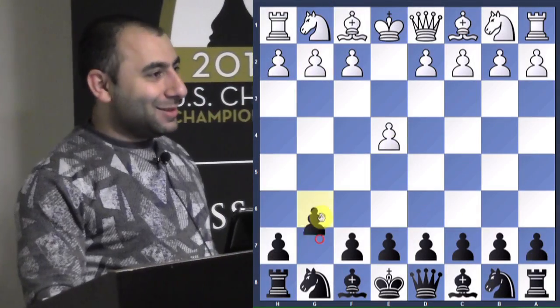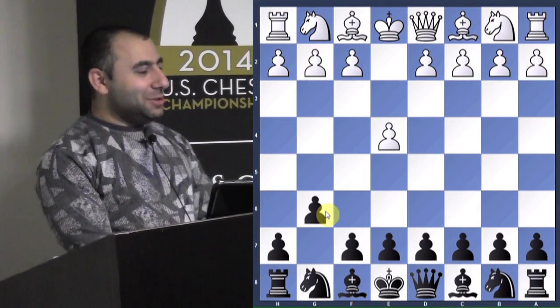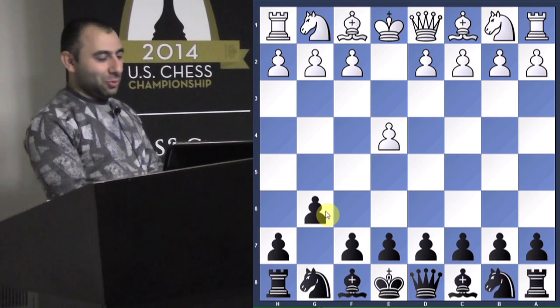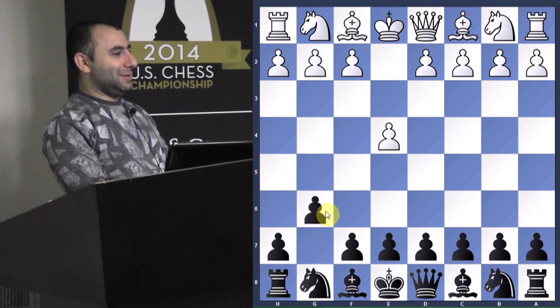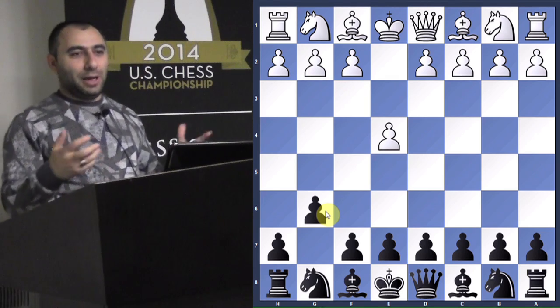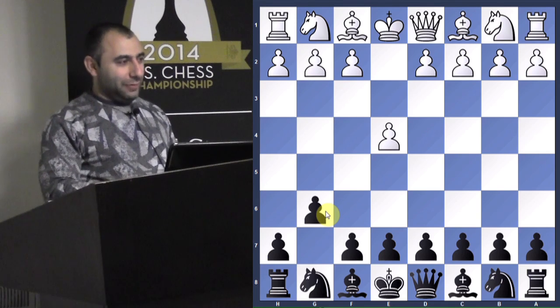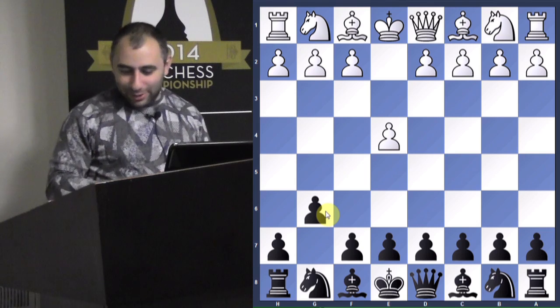If you have a game you'd like to submit, we can take a look. We have another game - you were Black. Let's flip the board. You're playing against a strong player - 1800. E4, G6 - interesting opening choice. Why G6? Why not French, Karo-Kann, E5, C5? Or do you like playing this unorthodox line? I'm starting to look at the French a little bit more. This is more like a line you can play if you don't know the theory and don't want to get into some preparation, but eventually you probably want to work on something a little more solid.